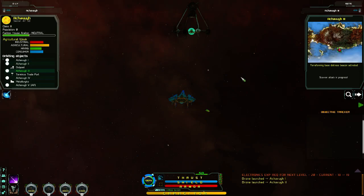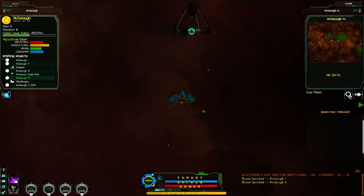Terraforming Base — Distress Beacon Activated — Scavra Attacking in progress. So we could, I mean how cool is that? We could just go to that planet and go and investigate that, but I'm growing my trade net. I want to get a big cargo vessel, so I need to make lots of money.